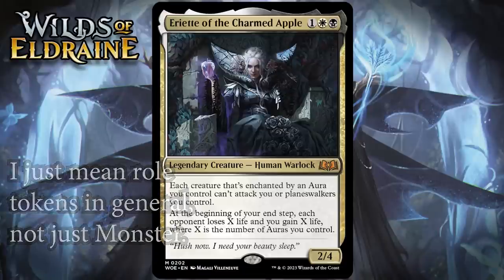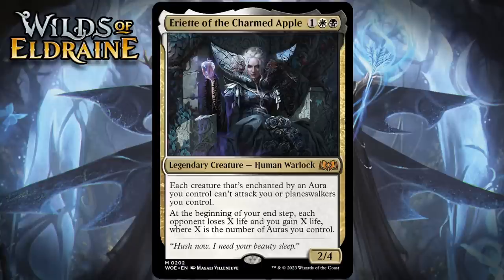That first ability is pretty weird. Basically, you can put monster rolls — token auras — on your opponent's thing to make it so it can't attack you or planeswalkers you control. You could put other auras on them too, but the awkward thing is these creatures are still going to be able to block. There will be situations where that's what you want to do — you just want to keep something from attacking you — but it also probably means you're not going to be able to attack as effectively yourself. Plus, it's not like Ariette is invulnerable, so if they ever do kill her, they just get a buff out of the aura you put on it.